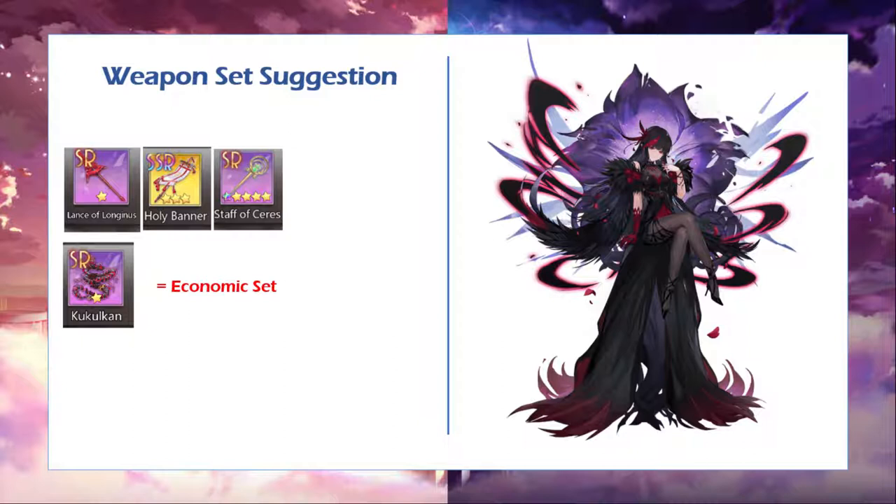Since her passive is really good at dealing damage, this kind of equipment will absolutely help her. Lens of Longiness and Holy Banner actually have kind of the same effect, so that's why it's in the economic set. The next one will be Staff of Seras — Staff of Seras will give a huge additional AOE damage when attacking, so if you want to make a DPS team but don't have Staff of Hope, Staff of Seras is a good option. Next is an underrated weapon called Cool Can, which gives attack percentage bonus to your radiance — basically Cool Can is like a sword for attacker types.